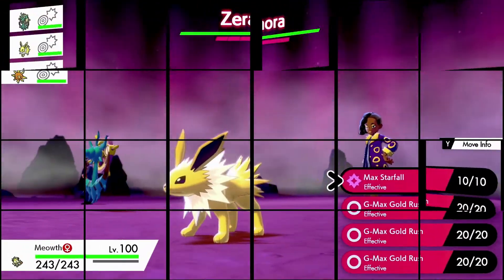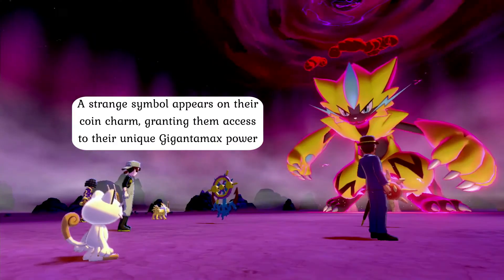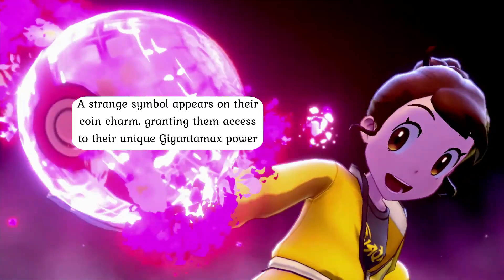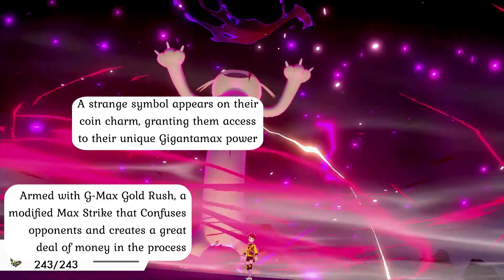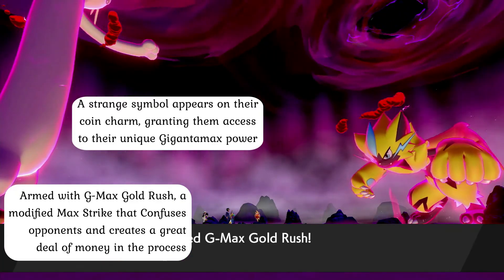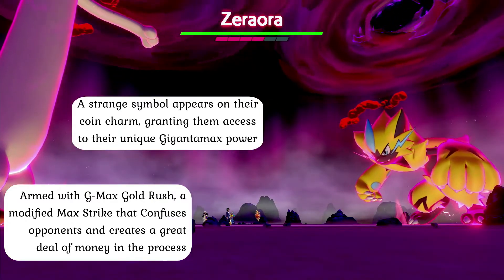Kantonian Meowth is one of only a select number of Pokémon capable of possessing the Gigantamax factor, and in turn can take on a unique Gigantamax form when Dynamaxed. In this form, these creatures gain the full power of Dynamax as a strange symbol appears in their forehead coin charm. It is thought that the appearance of this symbol may be the key to unlocking and understanding how Dynamax power truly works. While this might only be a temporary state, the immense power allows Meowth to utilize a unique G-Max move known as G-Max Gold Rush, which takes the standard Max Strike attack and infuses it with dimensional energy to summon a geyser of money, confusing their opposition and earning money for their trainers.